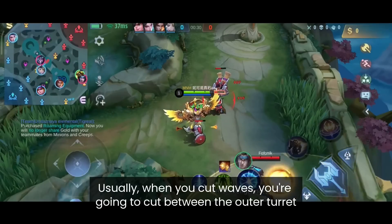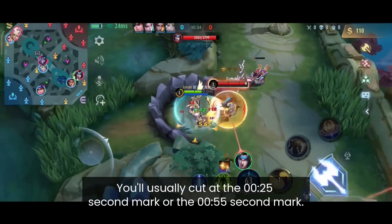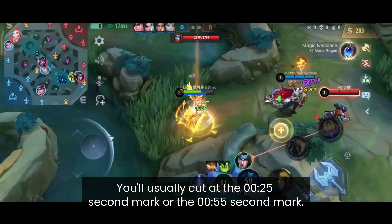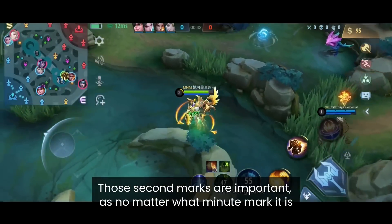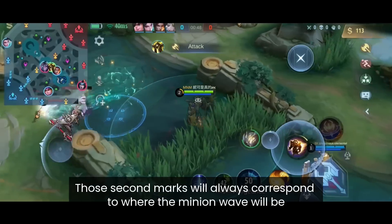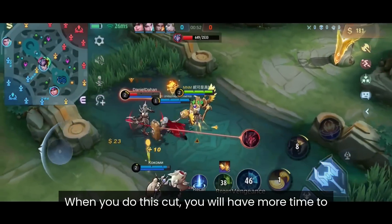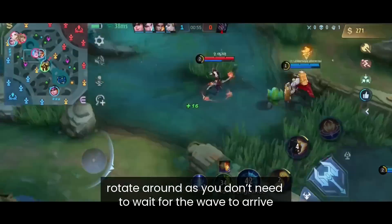Usually when you cut the lane, you're doing the cut between the outer turret and the inner turret. You usually cut at the 25 second mark or the 55 second mark, as this is when the minion wave passes through there. Those second marks are important — no matter what minute mark it is, those second marks will always correspond to where the minion wave will be.